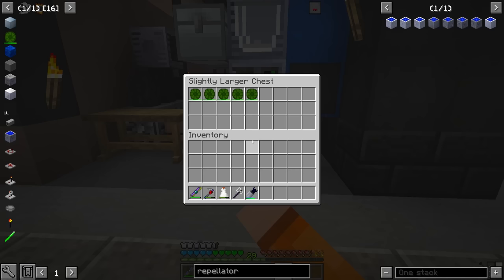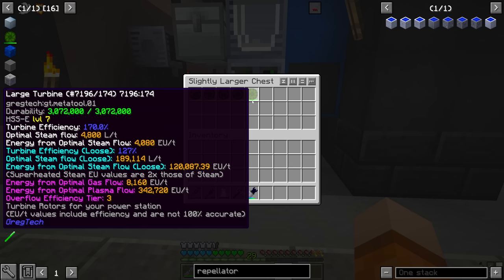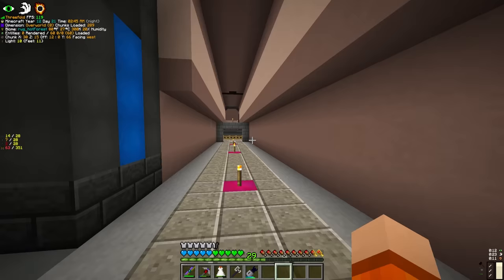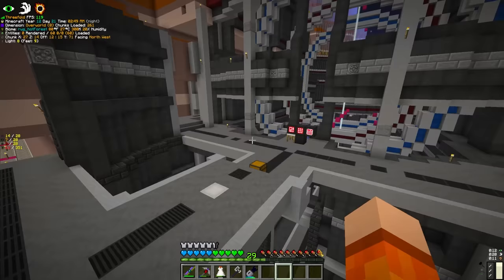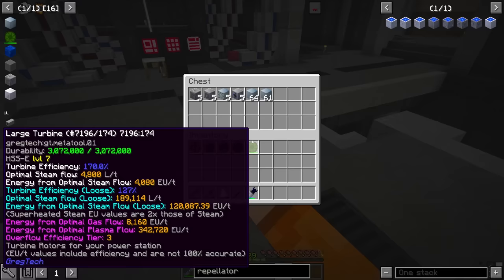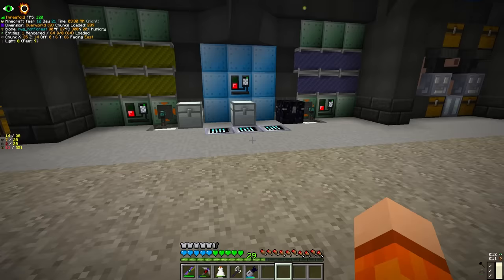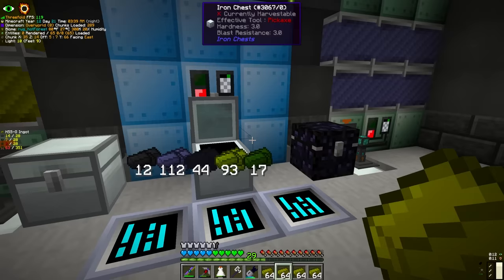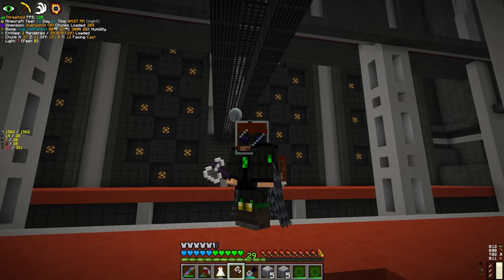Okay, the turbines. I believe we have all five large blades here from HSSE - I said HSSS in the intro, but these are HSSE. Three million durability, so we shouldn't ever have to really replace these things - at least not for weeks IRL. I also briefly touched on how we're going to transport power last episode. We're actually going to use HSSG cable, so in preparation let's start to make it all into wire. Then let's assemble some turbines.